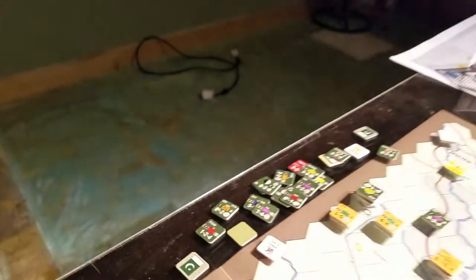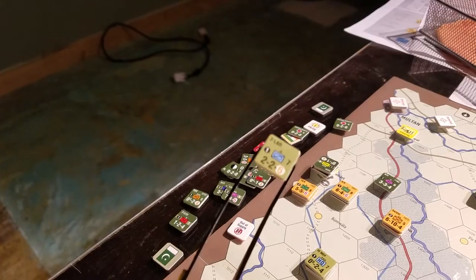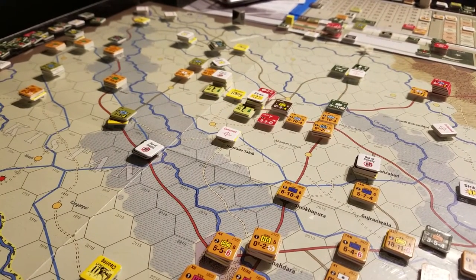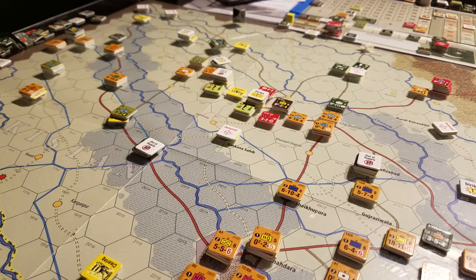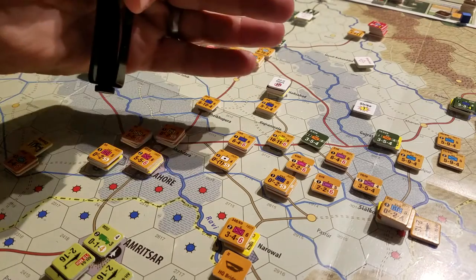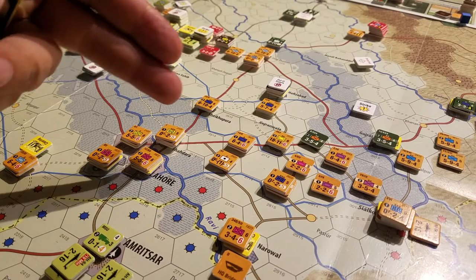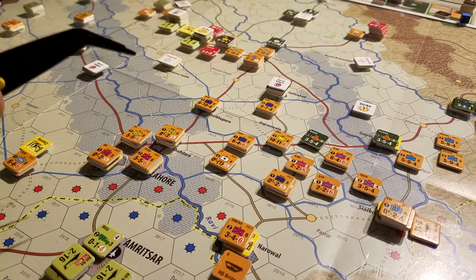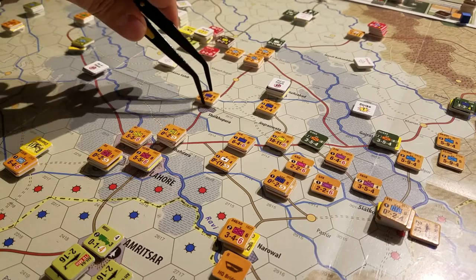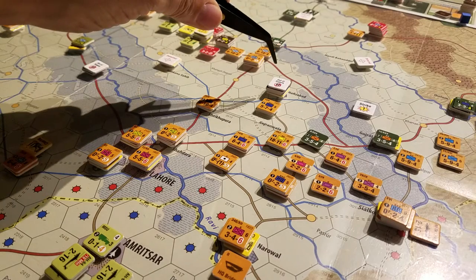In the combat phase you can see the dead pile there. We lost maybe one or two steps on the allied side, and the enemy dead pile is pretty high. The progression into the battle zone wasn't as fast as I wanted in the first turn, but we did manage to soften up enough units that in this round of combat we blew away everything in Lahore, took out units and headquarters behind it, and then managed to exploit move all the way up into here.